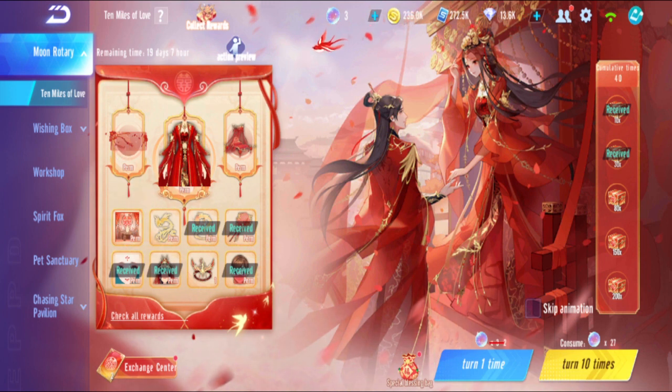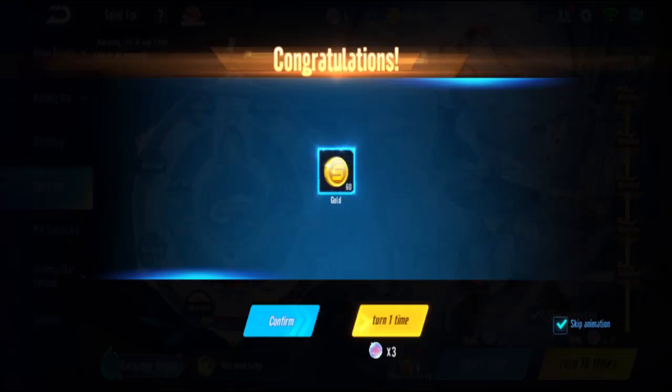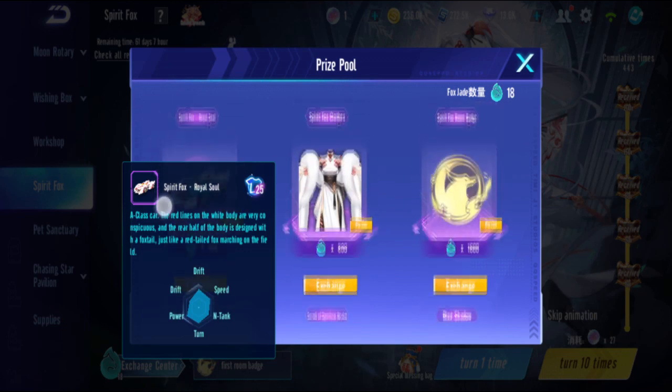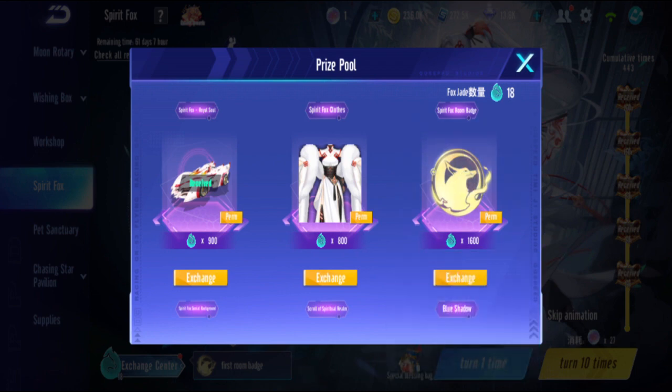Usually crystal balls are only for magic wardrobe costumes - there's no car or pet in that gacha. So this is the only gacha where you can get things like a car or pet besides costumes using crystal balls. Later on they'll still use the other gachas. Moon Rotary also uses crystal balls but it's still just costumes. The drift button exchange costs 1,600 crystal balls.